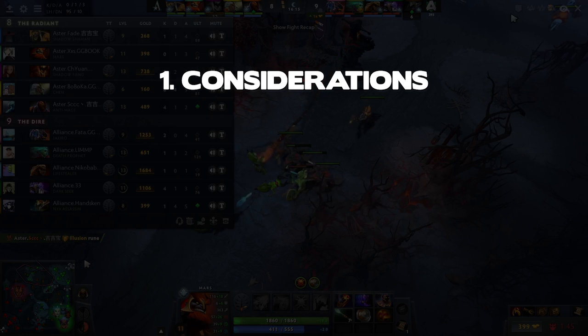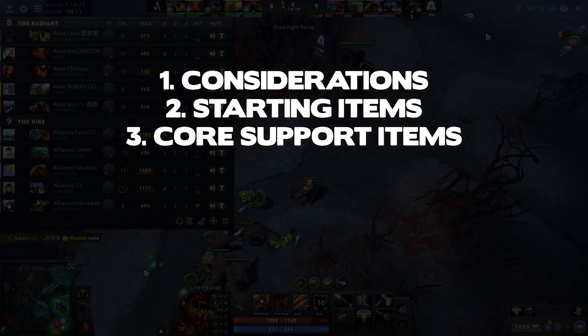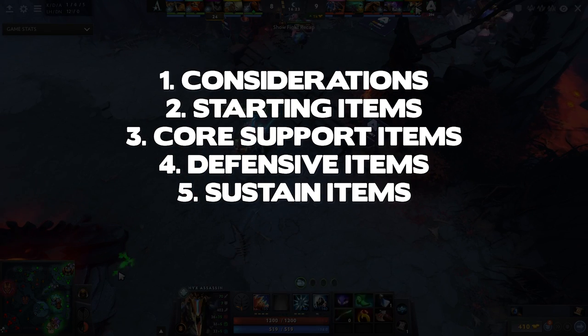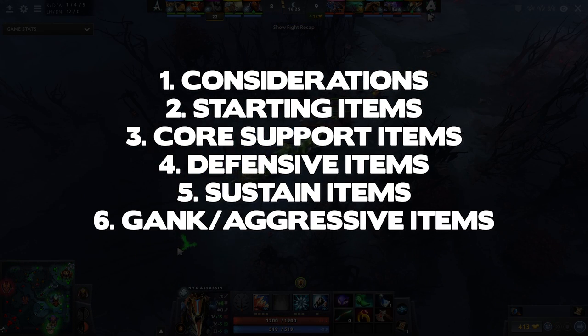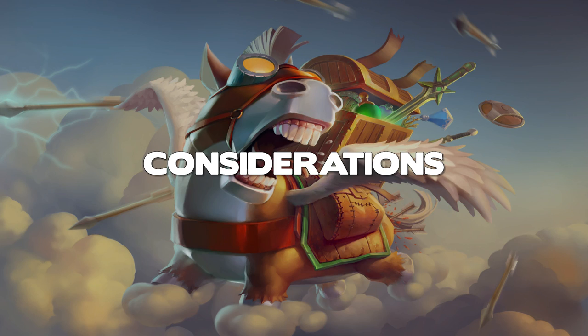Then we will go through the different items and item types, starting with the starting items, then the core items, next up will be the defensive items, followed by sustain items, then we will go through the ganking and aggressive options, and finally late game and luxury items. Alright, let's dive right in.